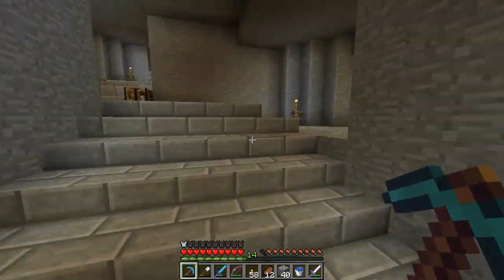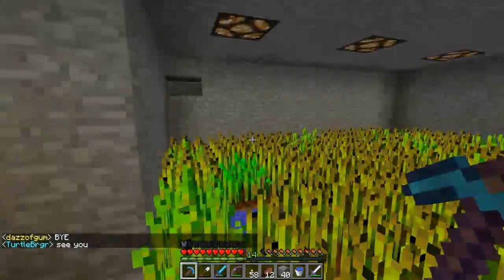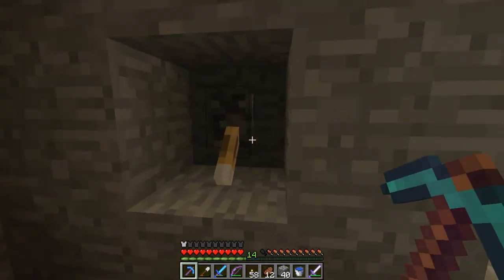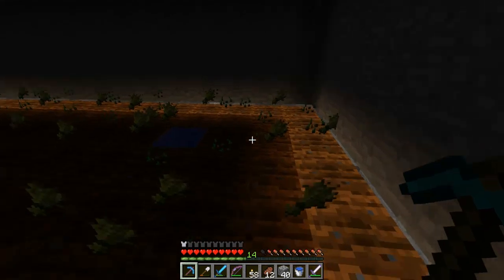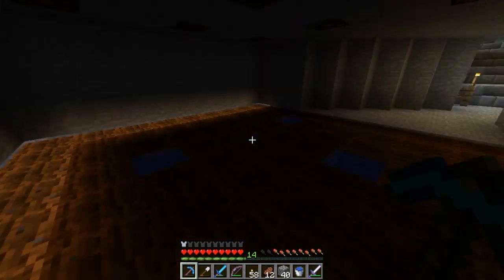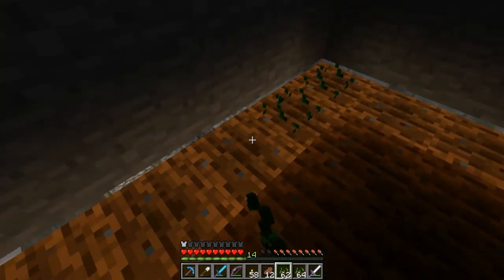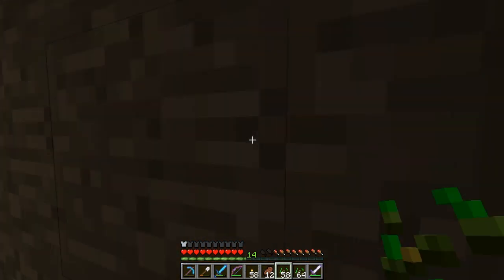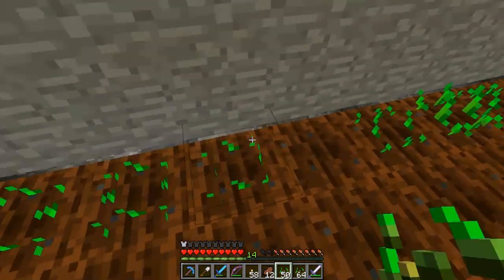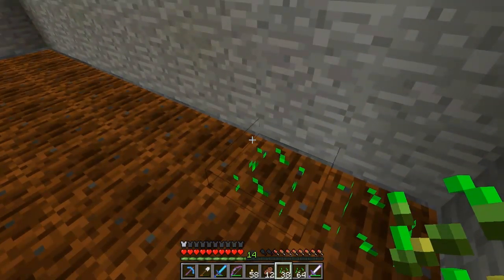We continue over to this side where you'll see my super grandiose, ultimate, best-thing-in-the-universe wheat farm that is totally not automated. One advantage of doing a wheat farm underground is you can put redstone lamps that light up the crops, then turn them off and the wheat just pops out — it's the gift that just keeps giving. The lighting effect is achieved by punching out the blocks behind the wall and putting torches there, so you can't see the torches from any angle.